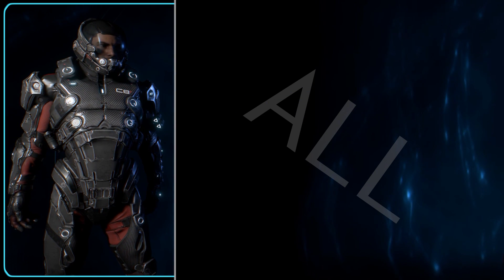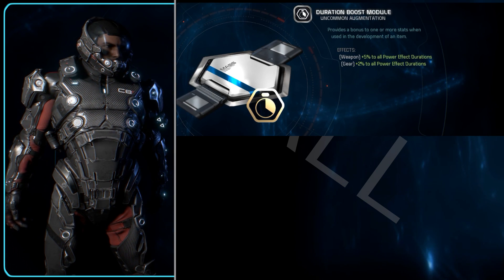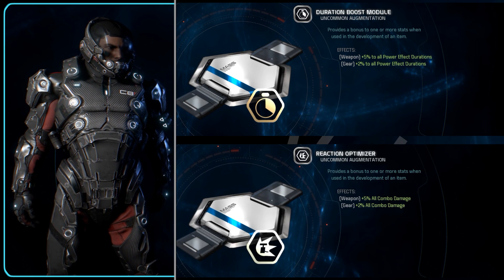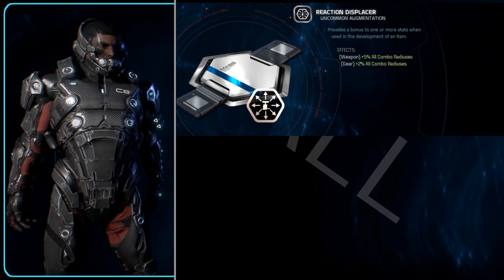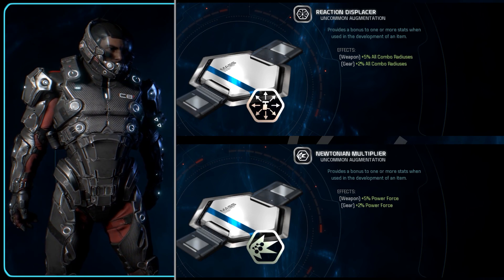The last 4 finish things up nicely, giving you 4 different and useful options. The Duration Boost Module gives a 2% increase to all power effect durations, the Reaction Optimizer gives a 2% increase to all combo damage, the Reaction Displacer increases all combo radiuses by 2%, and the Newtonium Multiplier gives a 2% increase to power force.